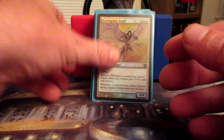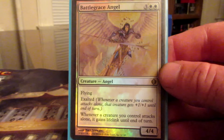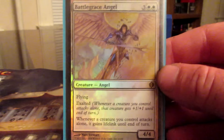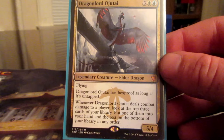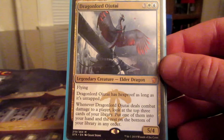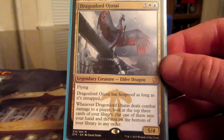Proteus Staff: put target creature on the bottom of its owner's library. That creature's controller reveals cards from the top of his or her library until they reveal a creature card, puts that card into play, and the rest on the bottom in any order. Play this ability only as a sorcery. I can use this for myself or against an opponent to kind of get rid of cards.